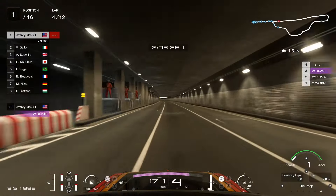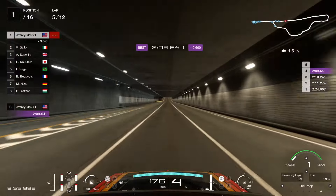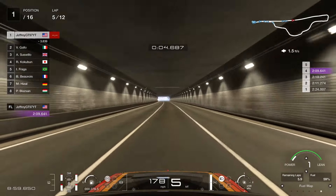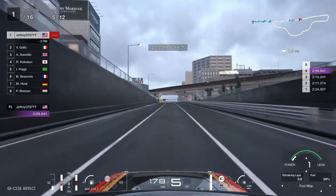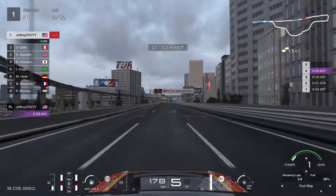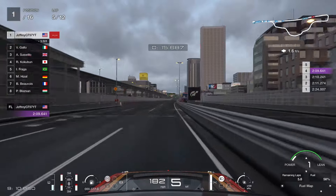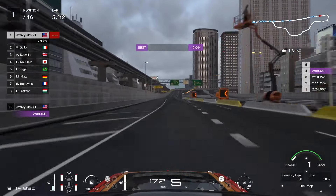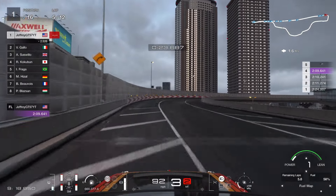Let's fast forward to lap 4 — this is going to be our hot lap through the race. That last lap wasn't too bad — we had a 209.6 on lap 4. But trust me, lap 5 is going to be an even faster lap. Just in case you guys would like to try this car out at Tokyo Expressway, I'll show you the secret recipe for this car — when to brake, when to get back on the power, all that stuff.